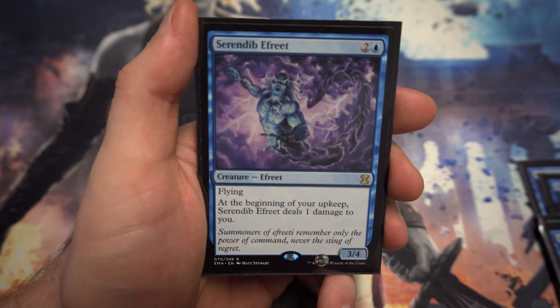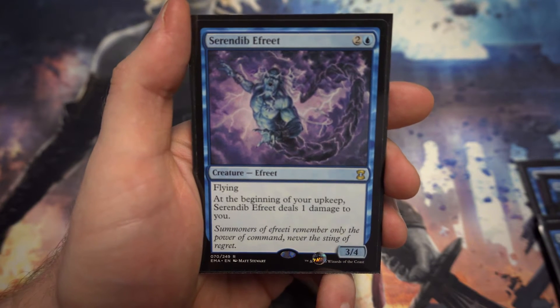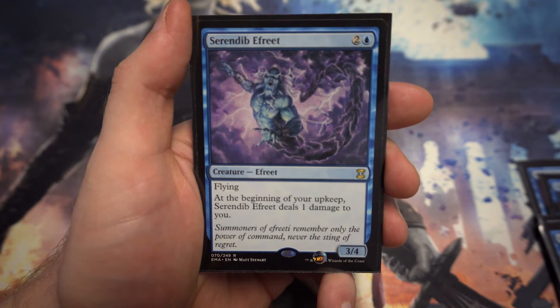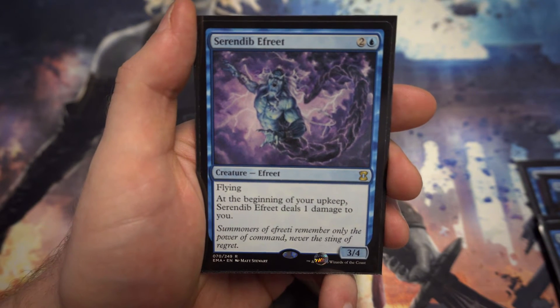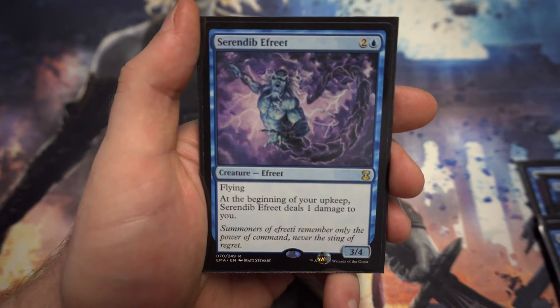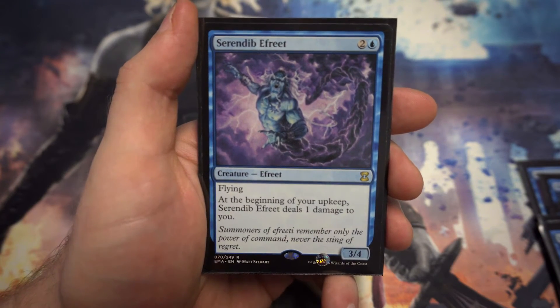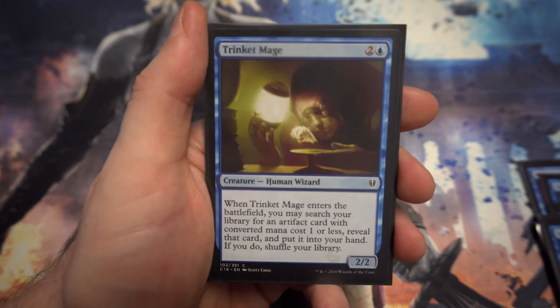A little bit of an aggressive card for blue: for three mana you've got a flying 3/4, which is really nice. At the beginning of your upkeep it deals one damage to you, so there is a downside. But depending on your deck style — and if you can get a little bit of life gain — it might not be in a standard blue deck but could do really good work for you.